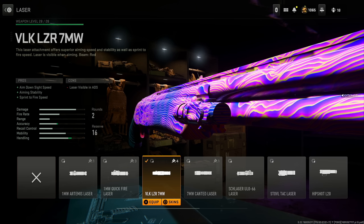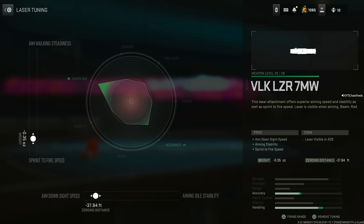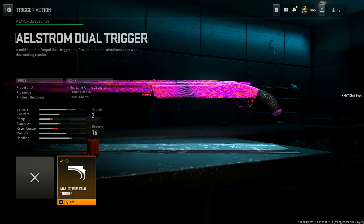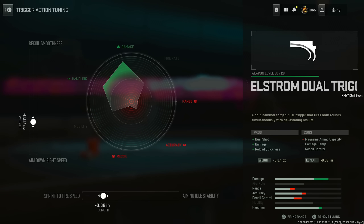Put on the VLK Laser 7MW for aim down sight speed, aiming stability, and sprint to fire speed — remember the laser is visible while ADSing, so only aim when you're about to fire. Tuning: aim down sight speed to negative 37.84 feet, and weight to negative 0.35 ounces. Then the Heist stock mod for aim down sight speed, sprint to fire speed, movement speed, and hip recoil control — absolutely amazing attachment, you need this. Last is the Maelstrom dual trigger for dual shot, damage, and reload quickness; tune the sprint to fire speed to negative 0.06 inches and weight to negative 0.07 ounces. It makes a massive difference.